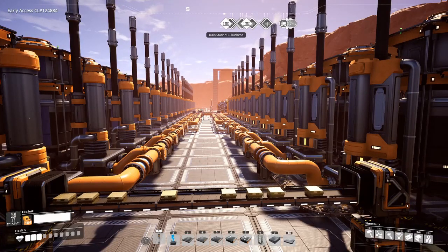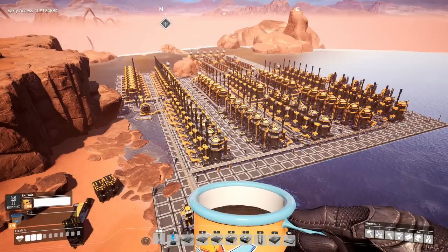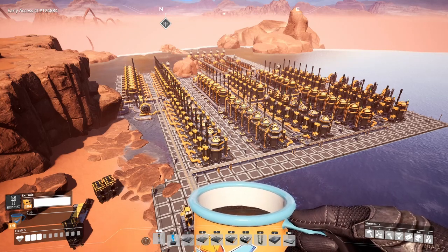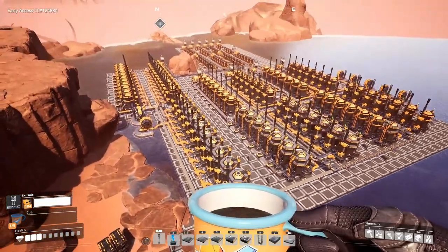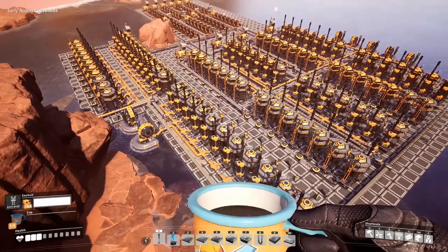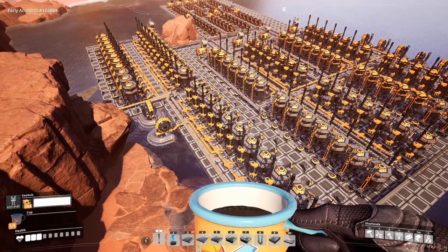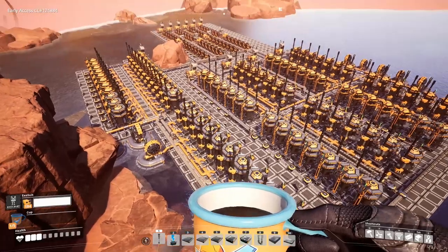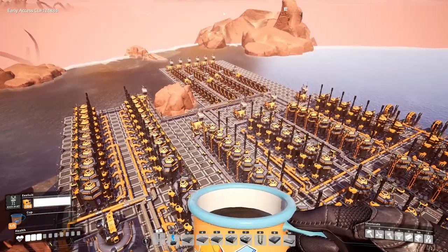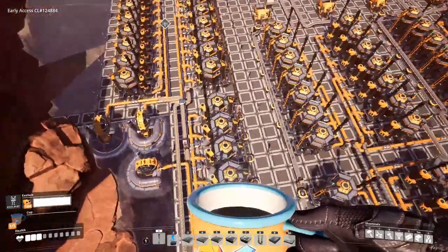Welcome to this quick overview of my quickwire factory, where we're producing 4680 quickwire per minute from a total of 780 caterium, 780 copper, and 1300 water. The math works out perfectly if you have the ultimate recipes — you can use refineries to make the pure copper ingot and the pure caterium ingot, and from your 780 inputs on both you can combine them using assemblers to make 4680 quickwire.